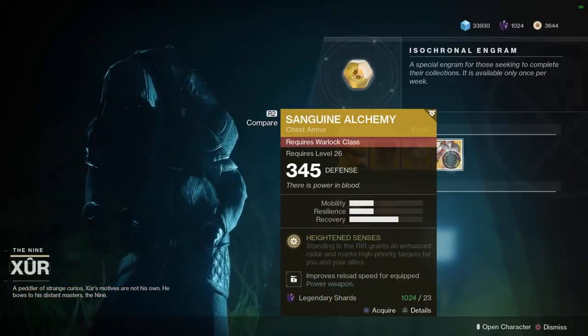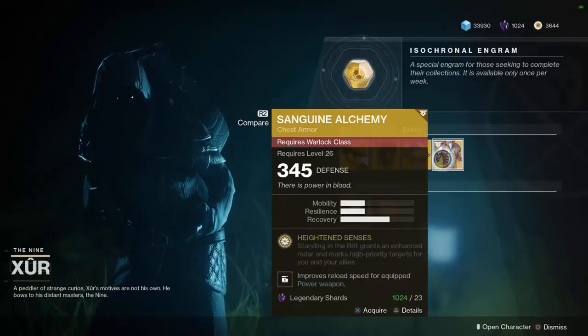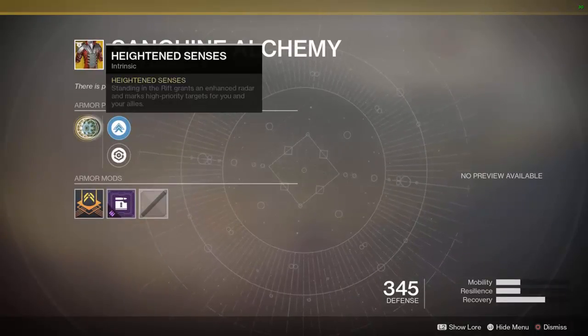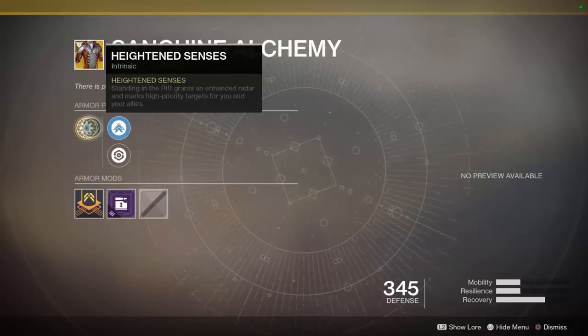Moving on, last and definitely not least, is the brand new exotic for all the Warlocks out there with the Warmind expansion — the Sanguine Alchemy. If you hadn't heard of these yet, you're going to very soon, especially since Xur is selling them. Heightened Senses: standing in the Rift grants enhanced radar and marks high priority targets for you and your allies. In PvP, every target is a high priority target — this allows you to essentially let you and your team see through walls, even on Trials and competitive where the radar is disabled.